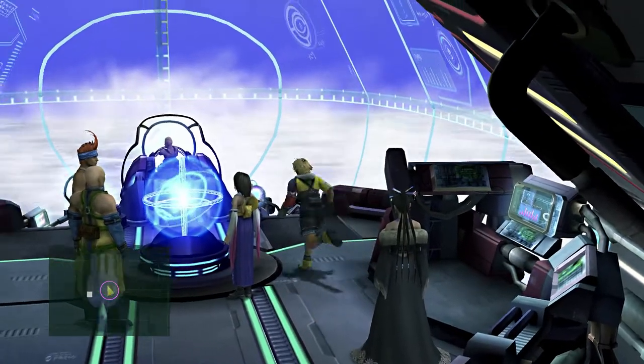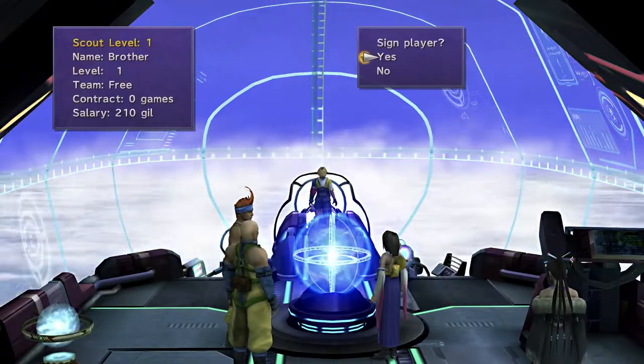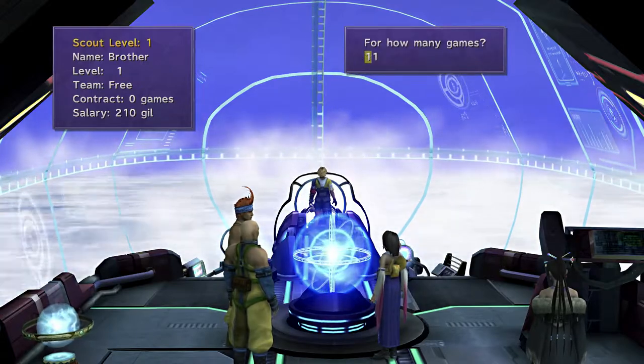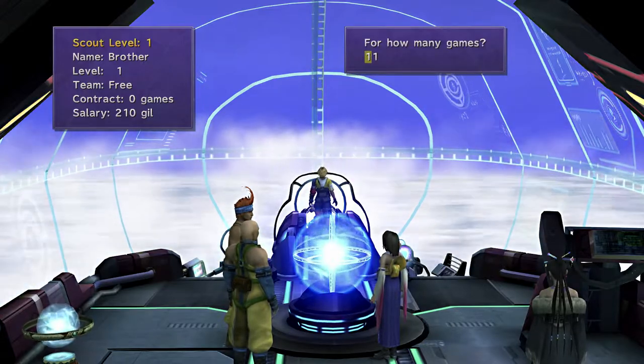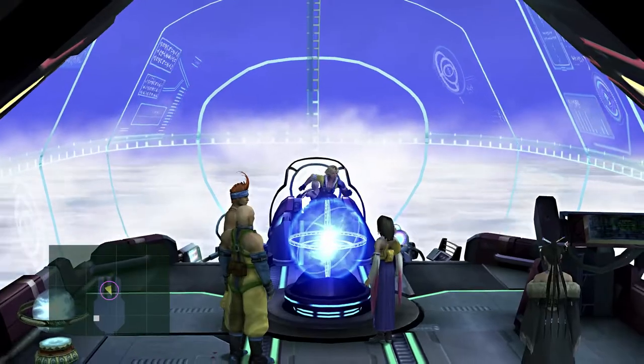My team is going to be as follows - I'll show you where to get everybody. The first person I want to get is here on the ship, and it's Brother. He's one of the best blitzball players in the game. I want to sign him for 11 games because the league is 10, so I sign him for one more just in case something weird happens. I have plenty of money, so I'll be just fine.